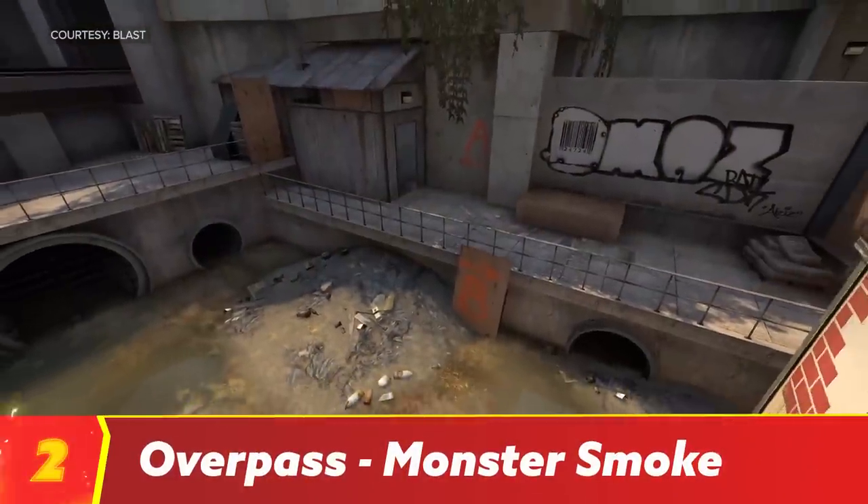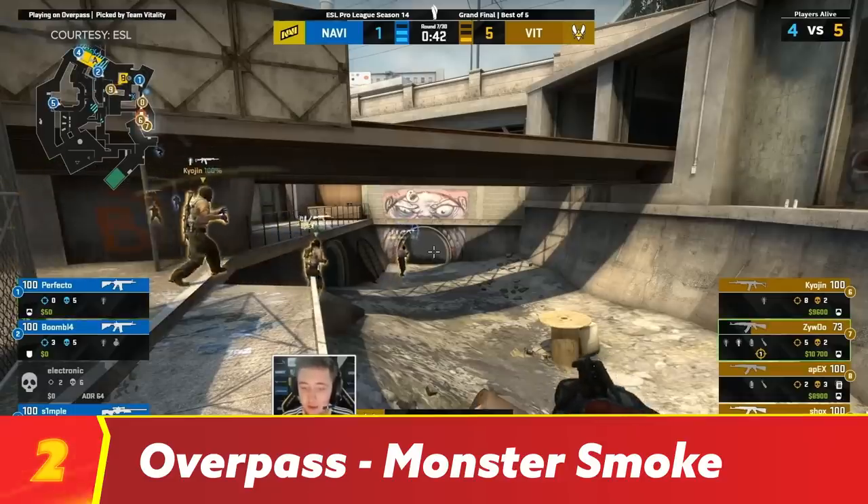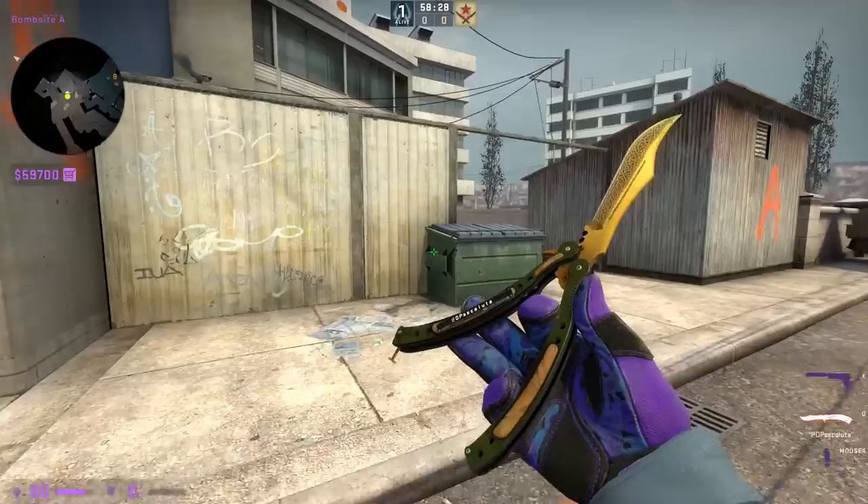Overpass is arguably the largest, most open map in the competitive pool, so knowing some utility to cut off sight lines is really going to help you manage its scale. And if we can suggest absolutely one must-know smoke going into your next FACEIT pug, it's the monster smoke.